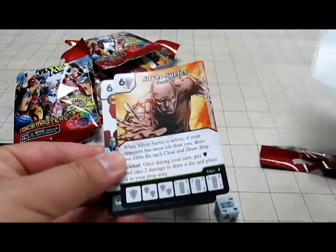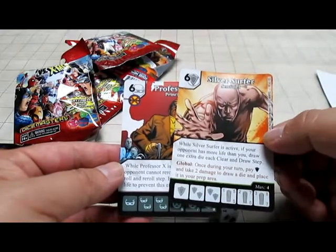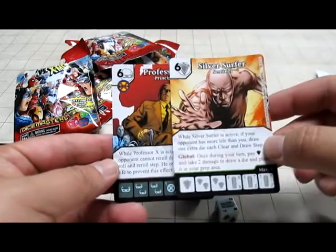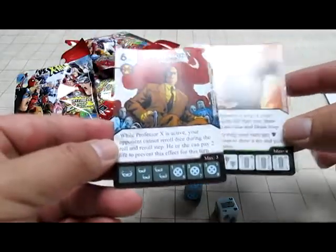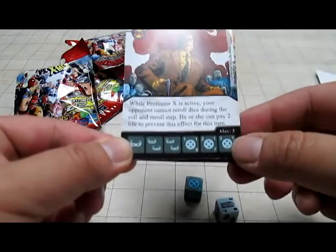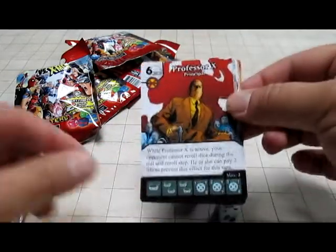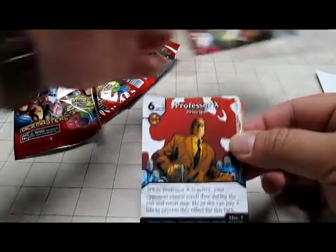The Rare Professor X, if I can get it. Nope, Sentinel, Uncommon, Six and Shield. If your opponent has more life than you, draw one die each clear and draw step. And Professor X - Principal. Six and Mask: while Professor X is active, your opponent cannot re-roll dice during the roll and re-roll step. He or she can pay two life to prevent this effect for this turn.